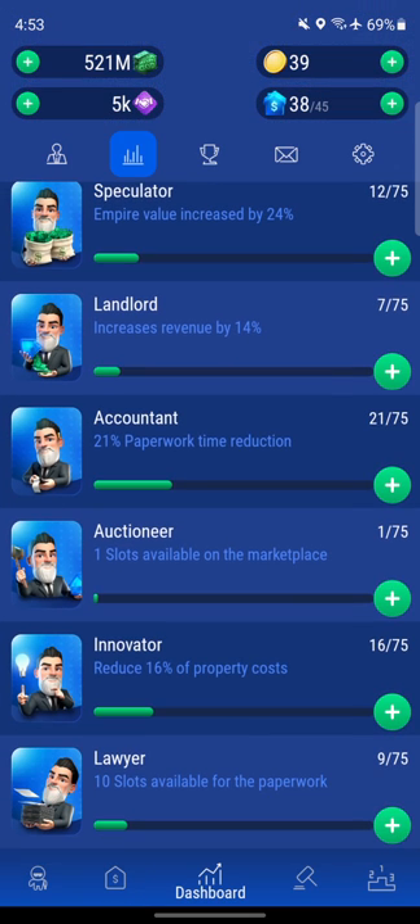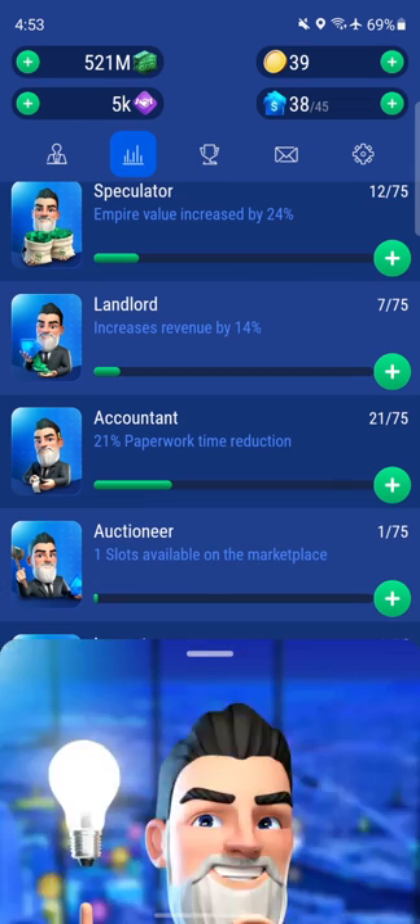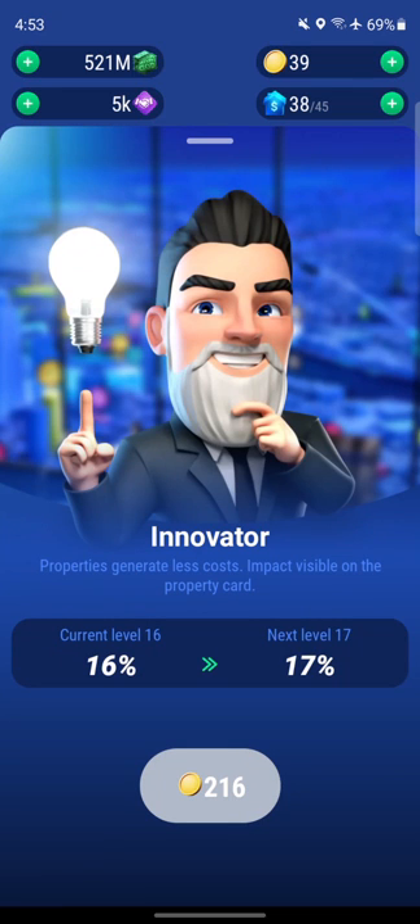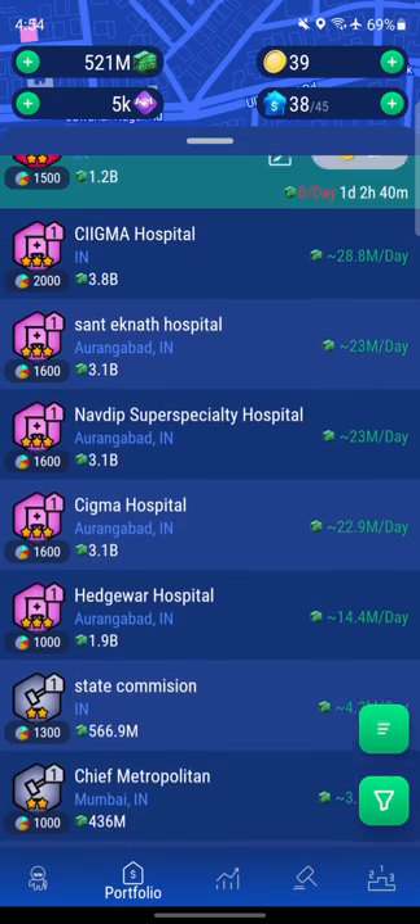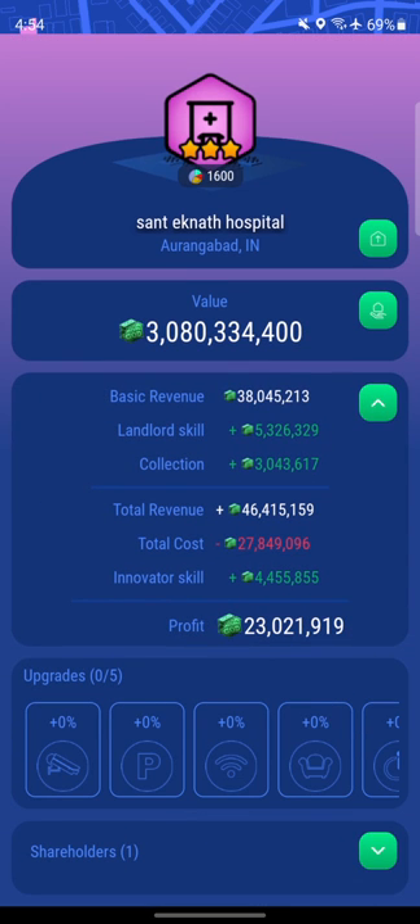The innovator issue: previously it would give me additional profit above the 20% tax reduction, but it's no longer doing that. It seems to now work strictly according to its definition — reducing costs rather than generating extra profit. Before the update, it was giving a 10% bonus that brought a 20% reduction down to effectively a 10% reduction. That may have been a bug in previous versions. We essentially spent about 900 coins on the innovator, but instead of generating profit, it now saves costs by providing an innovator skill bonus on daily property income.